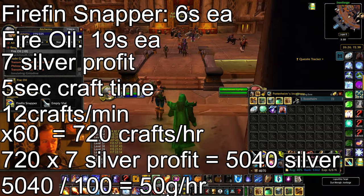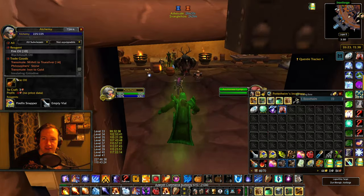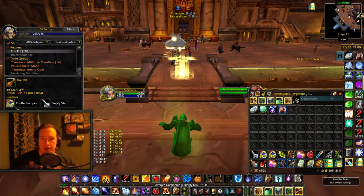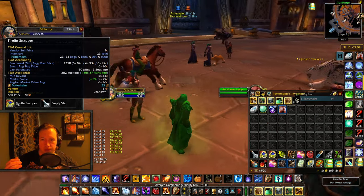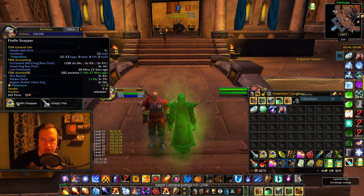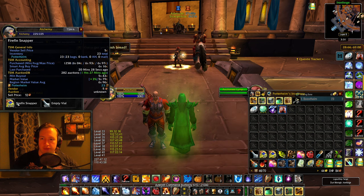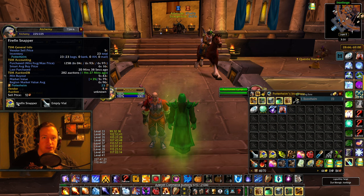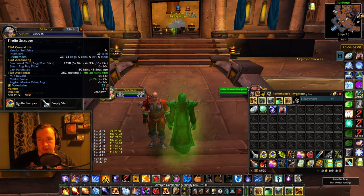This is a really passive gold making strategy that I've been using quite a bit recently, and it's just so free. The only thing is the actual profit margins will vary, but as you can see the region market value average of Fire Oil is 18.5 silver and the region market value average of Firefin Snappers is 7 silver, meaning you're making about 4 to 5 silver profit on pretty much every single server out there. I'm going to take a look at JPWorgan to give you an idea of which servers this is going to be profitable on, because I'm only playing on Living Flame — the biggest server in the world — but I'm going to take a look at all of them.